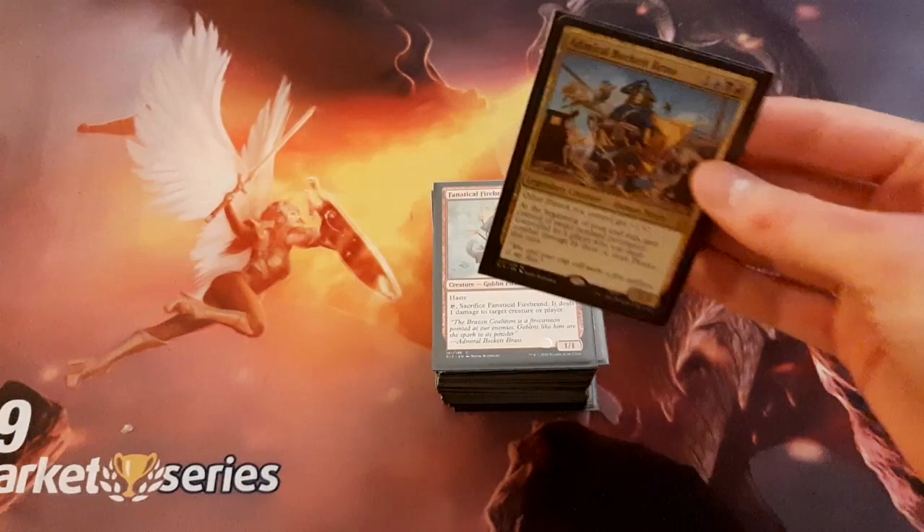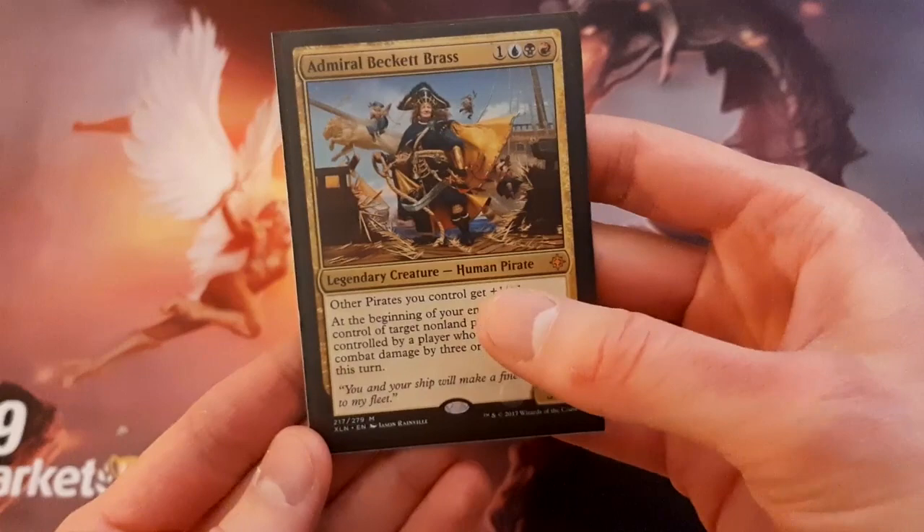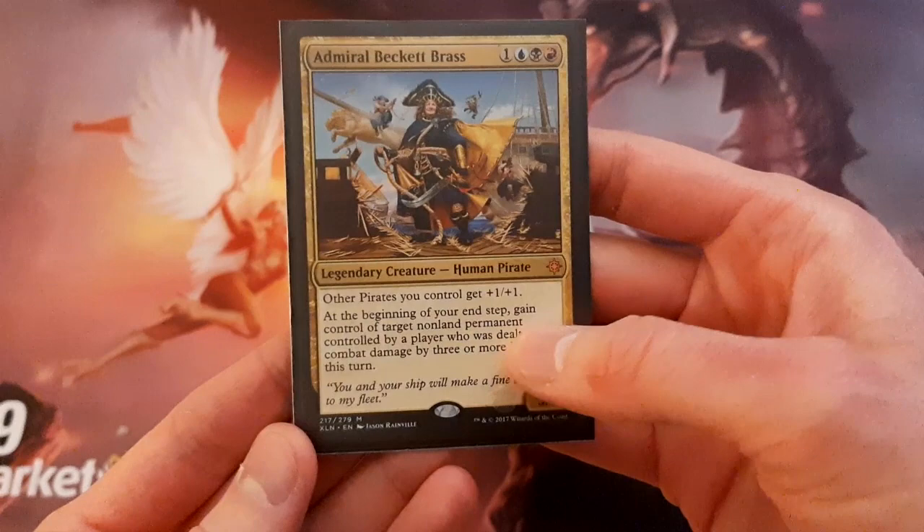So let's take a look at Beckett Brass here, see what she does. This is a Grixis colored commander — blue, black, red. It costs 4 converted mana cost. It's a legendary human pirate, a 3/3. It says other pirates you control get plus 1, plus 1.